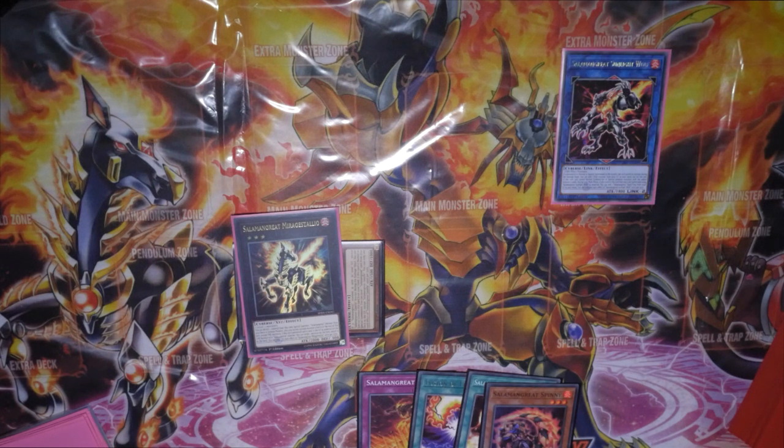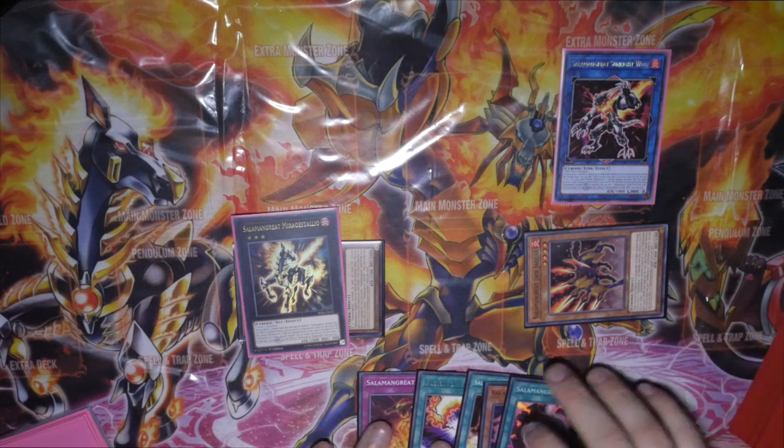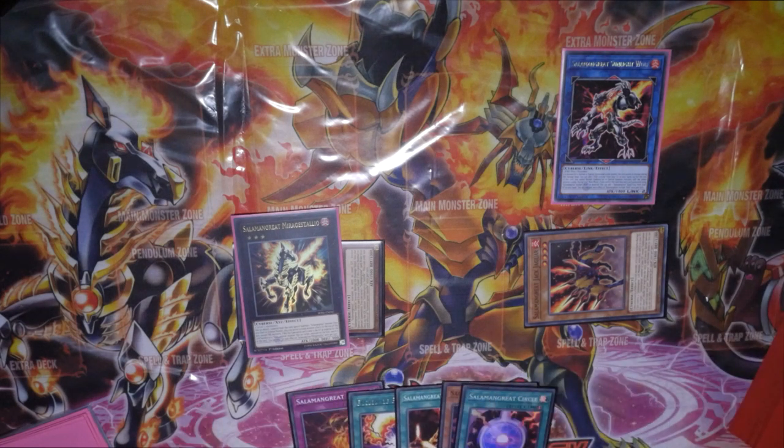We're going to use Jaguar's effect to come back — that will trigger this Wolf to go off, allowing us to add a Salamangreat spell or trap back from our hand, so we're going to add Circle. Not really an end-all be-all, but absolutely fine on this one.